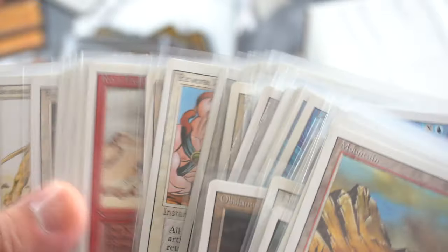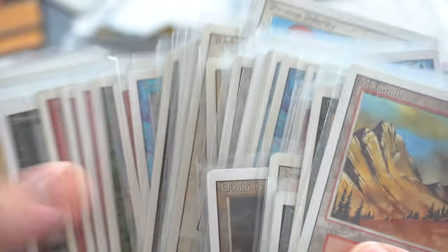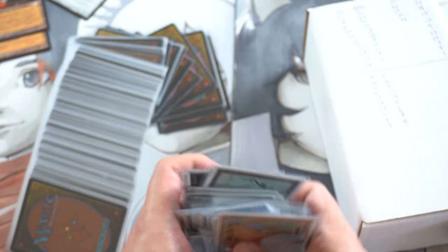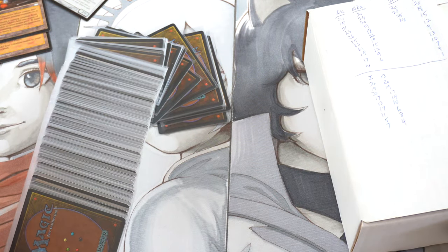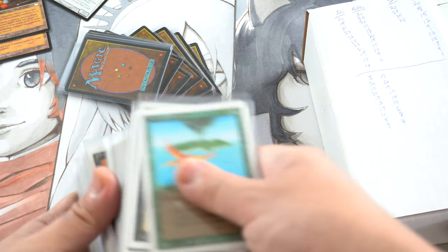Also on the reserve list — these two are on the reserve list. It got to me safe and it is Revised. It's a complete set of Revised, I believe. I am now the happy owner. So beyond Wheel, what are we looking at? Demonic? There's Birds of Paradise right there. That's another big card.